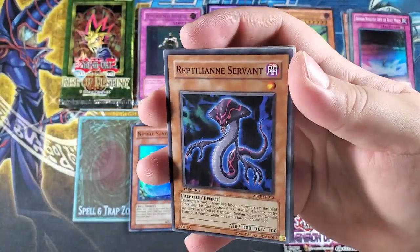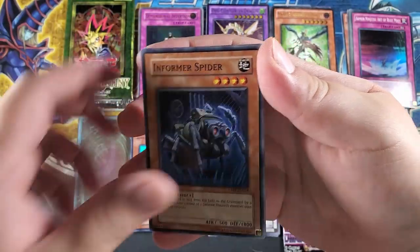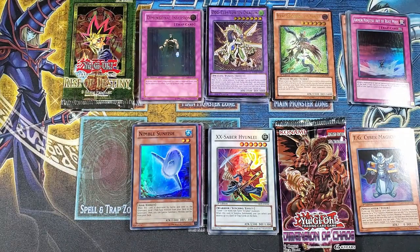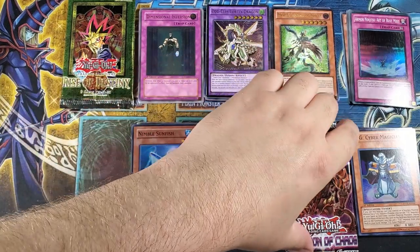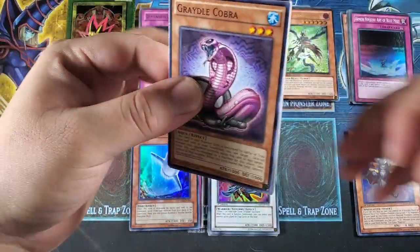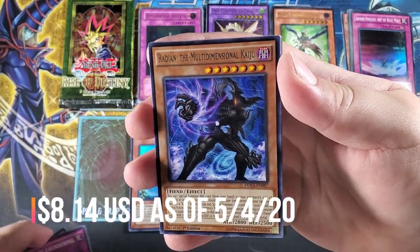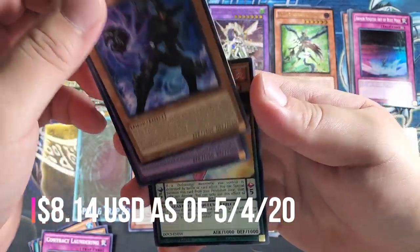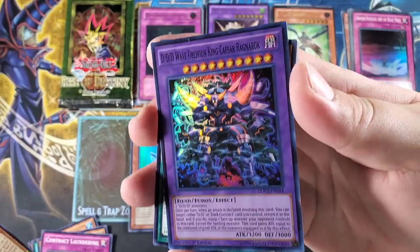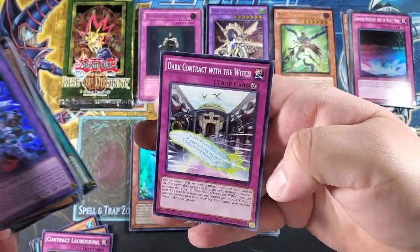Let's go with Absolute Power Force — no way, we actually got three ultimate rares! This is actually a very cool video. Upside down — we got a Reptilian Servant, Supay, Destruct Potion, Gatekeeper Steel, Pirate Pickaxe, and no hollow — Former Spider, India Flare, Advanced Force. Nothing out of that one guys. We have two packs left — can we pull another ultimate or ghost? Starting off with a Great Old Cobra, Dark Contract with the Swamp King, Super Heavy Samurai Soul Claw, Contract Laundry, Multidimensional Kaiju — that's actually a good card — and we actually have a super rare: DDD Wave Oblivion King Caesar Ragnarok! Say that three times fast. At least we got a hollow — Flesh Fire, Ultimate Mace, and a Dark Contract with the Witch.